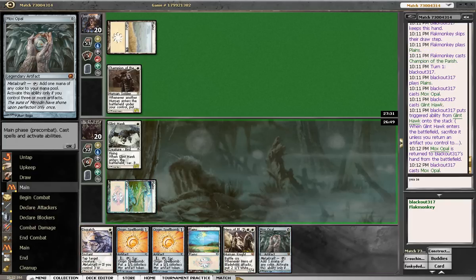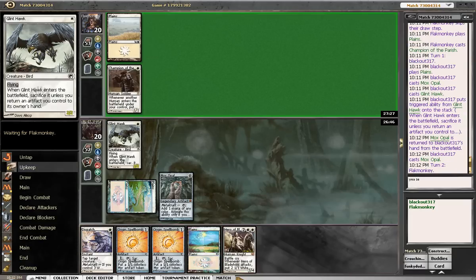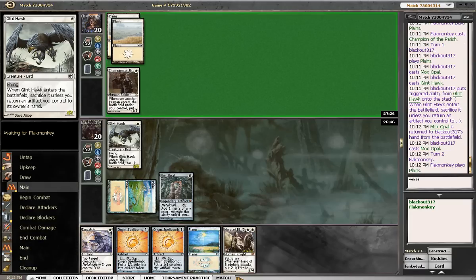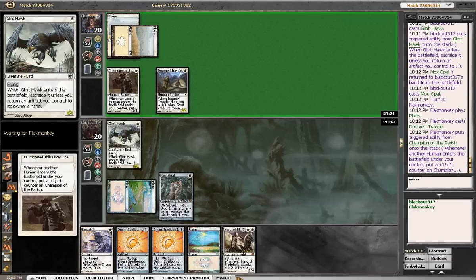Next turn we'll probably play out double spellbomb. We might trade here if he decides to smash in, because we don't have a very aggressive hand, so if he does like single guy we might try to trade here. If he does double guy, then we're not going to be blocking — we're going to try to dispatch his guy.